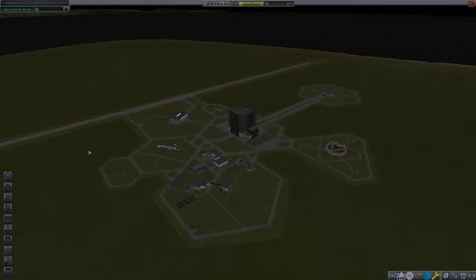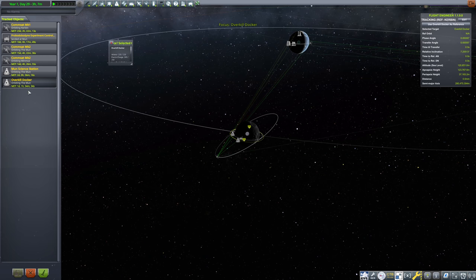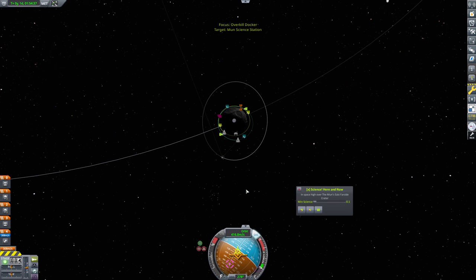Hello everybody, and welcome back to Kerbal Space Program, where I believe we have a mission in progress. Let's check. Yeah, we're trying to dock up the Overkill Docker with the Moon Science Station. Perfect. So we'll go ahead and fly the Overkill Docker here, and I believe we need to do a rendezvous at this point, correct?